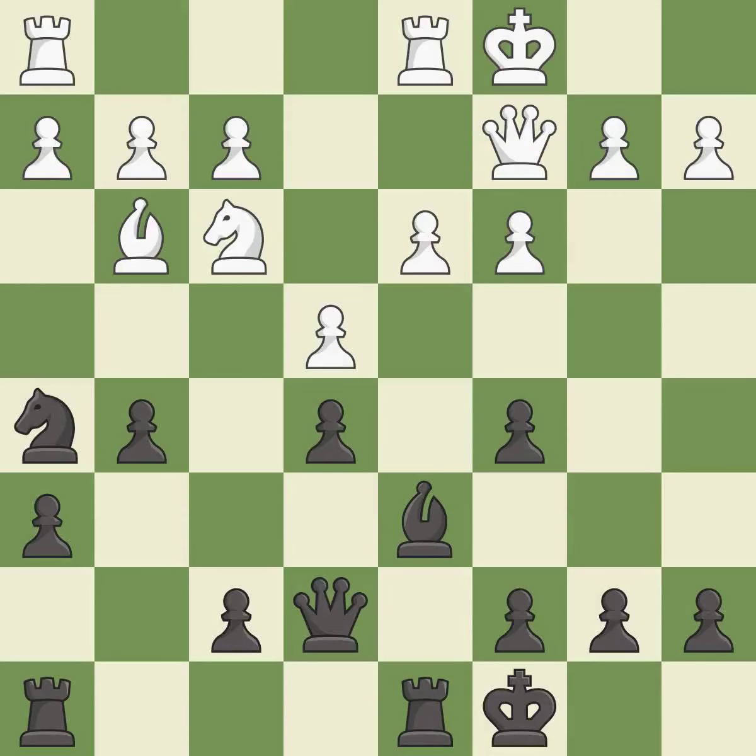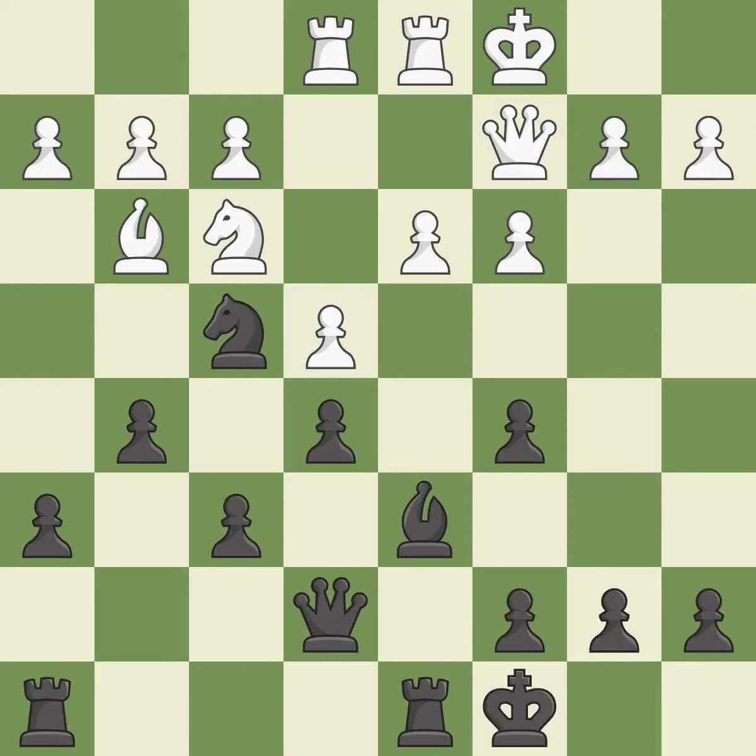This connects the rooks, which helps them coordinate together in the future — it is best. That's fine — it is good. This activates a rook by developing it off of its starting square. It is good. This allows the knight to control more squares — it is good. After all captures, this is an equal trade — it is best.